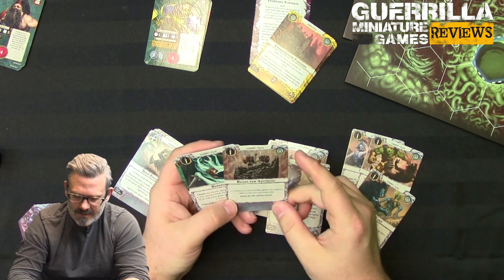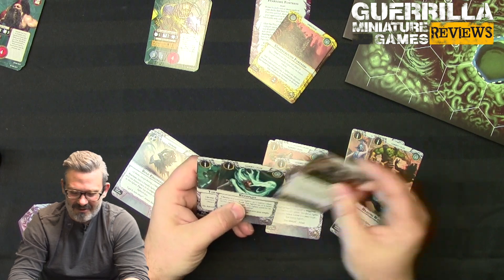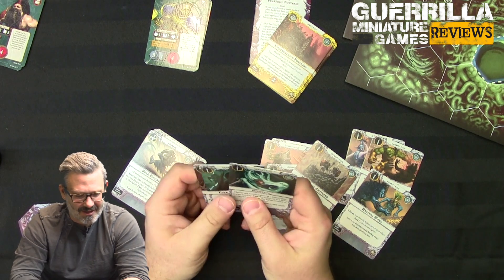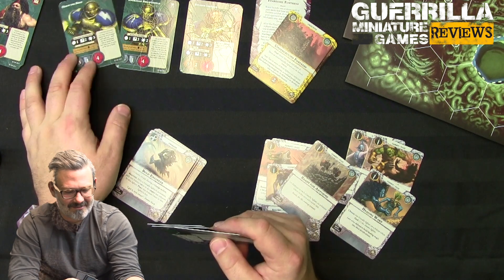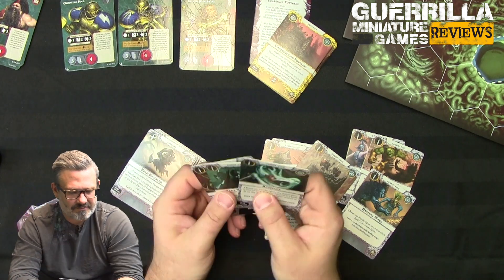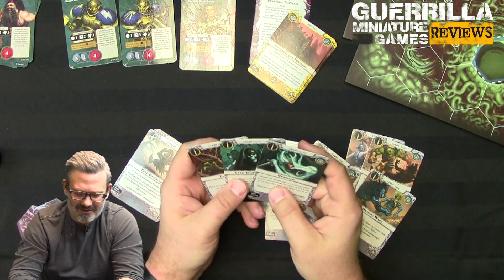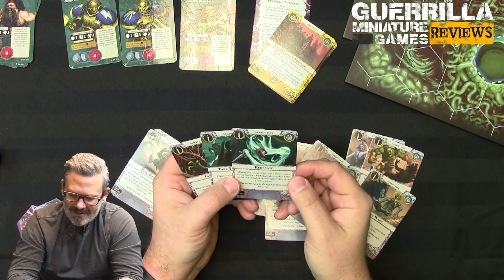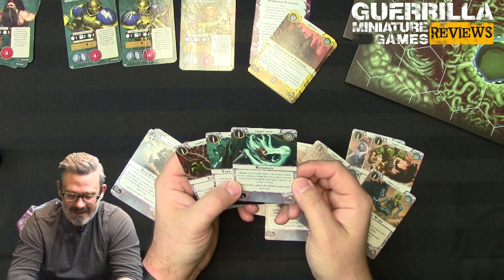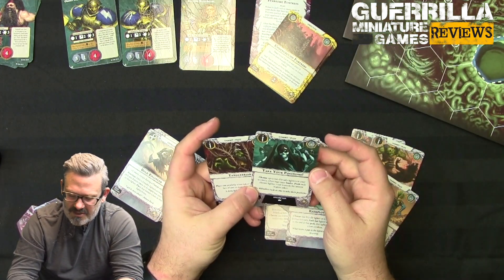Ready for Anything — plus one defense for each friendly fighter on a feature token in the next activation step. So at the end of your turn, if you've set up on the wall, everyone's rolling plus one defense. Playing Steelheart's, they'd all be rolling two shields base — all of a sudden they're rolling at their inspired defense level. Redeploy — choose one friendly fighter on a feature token in your territory; push them up to four hexes, but at the end they must be on a feature token. That's huge especially for movement-three warbands.